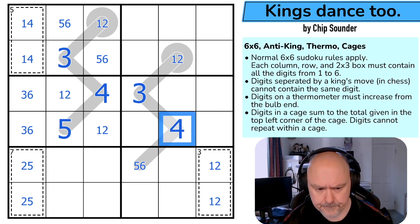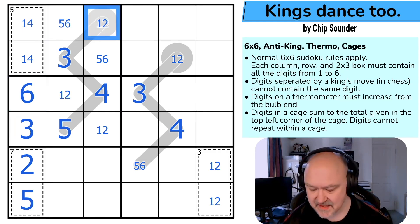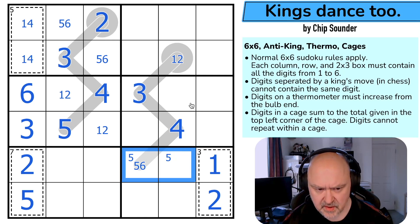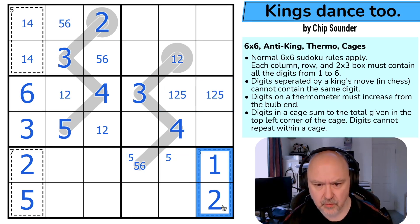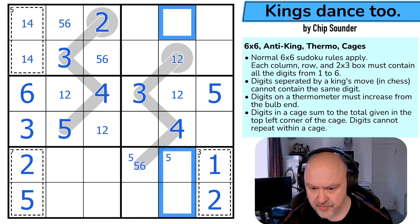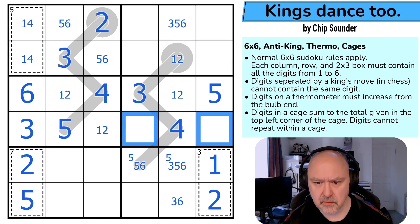The 5 makes this the 4. The 5 makes that the 2 and that the 5 because again, anti-king. The 3 makes that the 6 and that the 3. The 1, 4 makes that the 2. 5 is in one of those two. These are 1, 2, and 5, but the 1, 2 is looking up making that the 5. This is not the 5 — that's a 1, 2 pair. So these are 3, 5, and 6. I can't put 5 there. These are 1, 2, and 6, and the 1, 2 makes that the 6. This is a 1, 2.